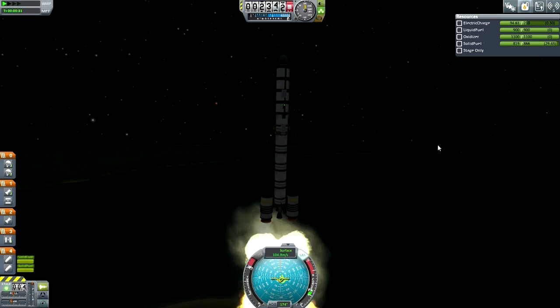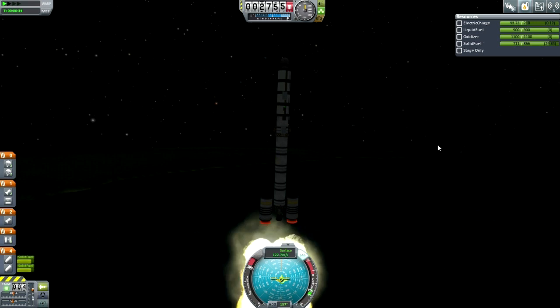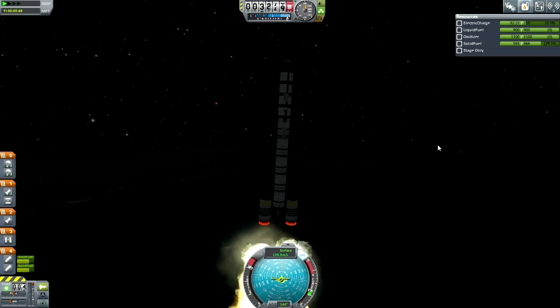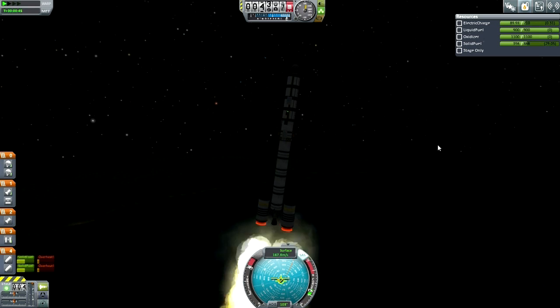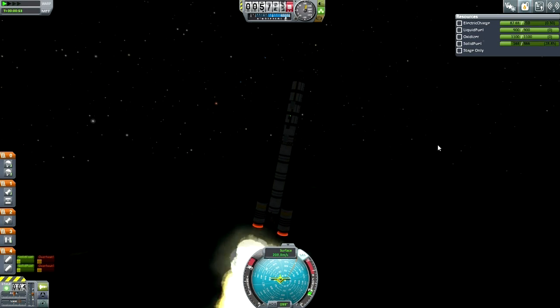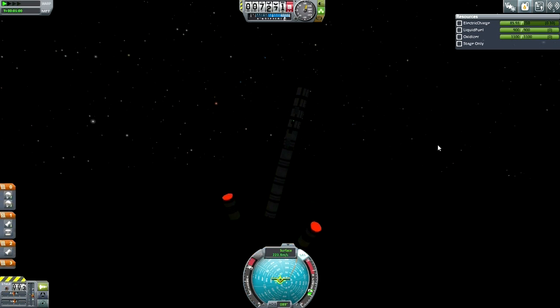I'm happy to dump those two solid rocket boosters, because now I have a little bit more control. Each booster stage lasts about 30 seconds, so the two stages together last about a minute. We're just at the point where you'd normally start your gravity turn, but the solid rocket boosters forced my hand — starting a little bit early, though they've pushed us to a higher velocity.